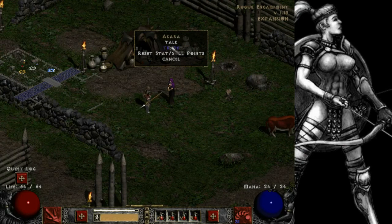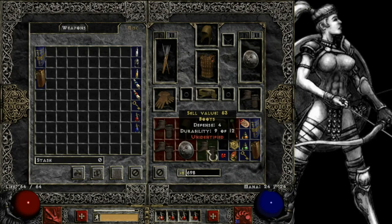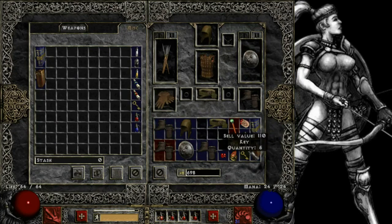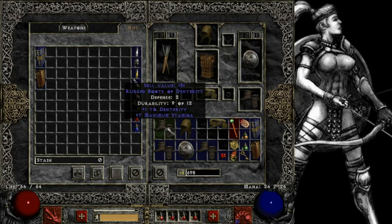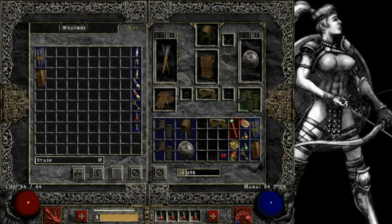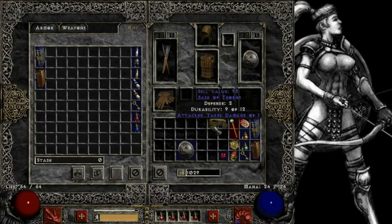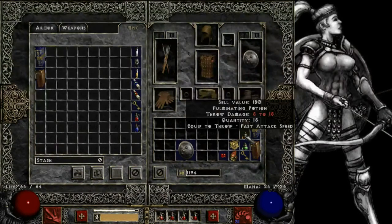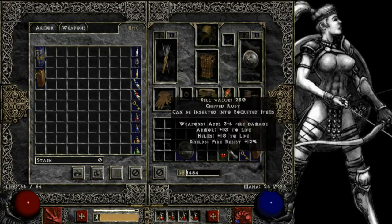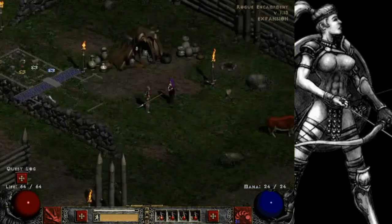We're going to identify everything and probably sell most of it because most of it's probably completely useless to us right now. We got some boots with dex and fire resist with dexterity and stamina - these are vastly superior to the ones I'm currently wearing. Got a belt that sucks, dexterity with poison resist - I might keep that. We got a dex ring with attack rating so we'll put that on, and we're definitely keeping that.